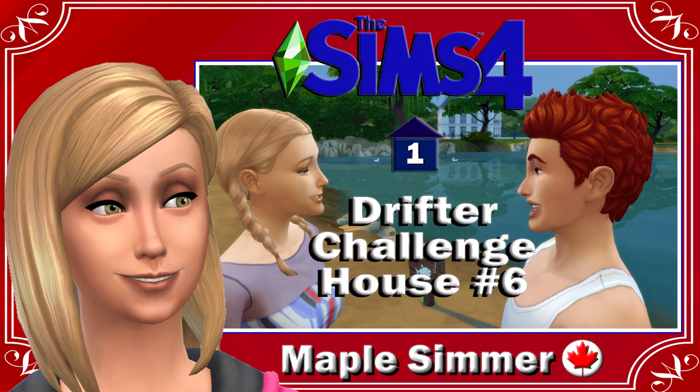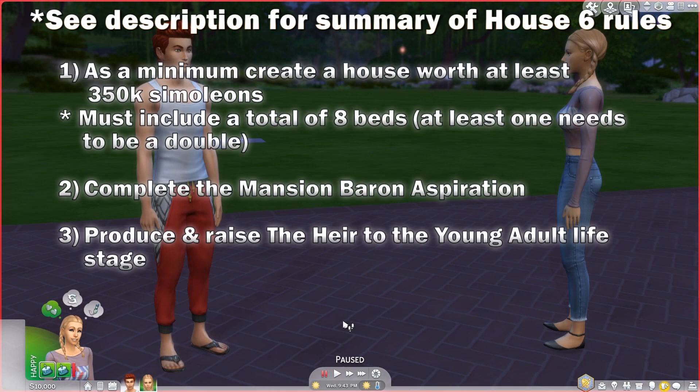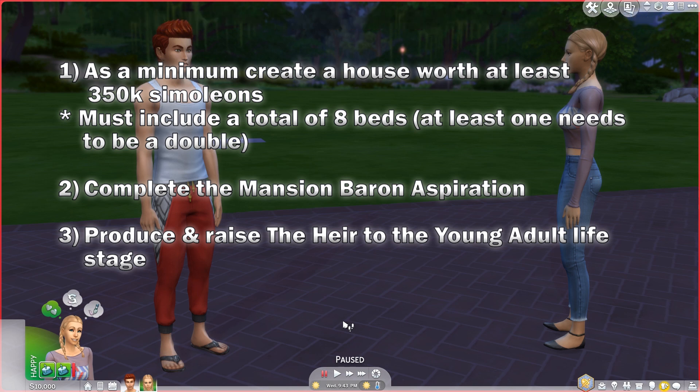Hello, my name is Jennifer and welcome to part one of house six of the Drifter Challenge. If you're continuing on from the prior house, welcome back. In this house, our main goal is to have a house worth 350,000 simoleons with eight beds, one of which must be a double bed. We need to have one sim complete the mansion baron aspiration and raise our heir to young adult.